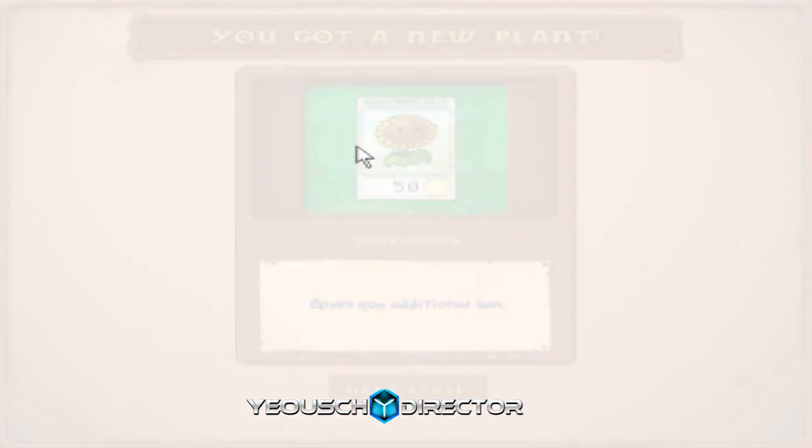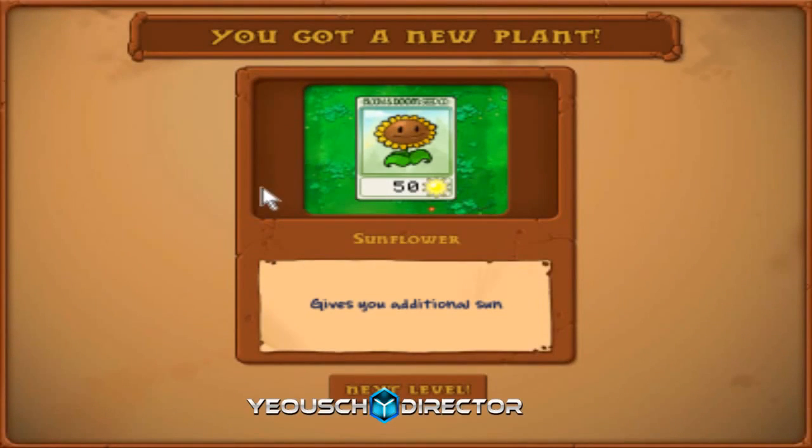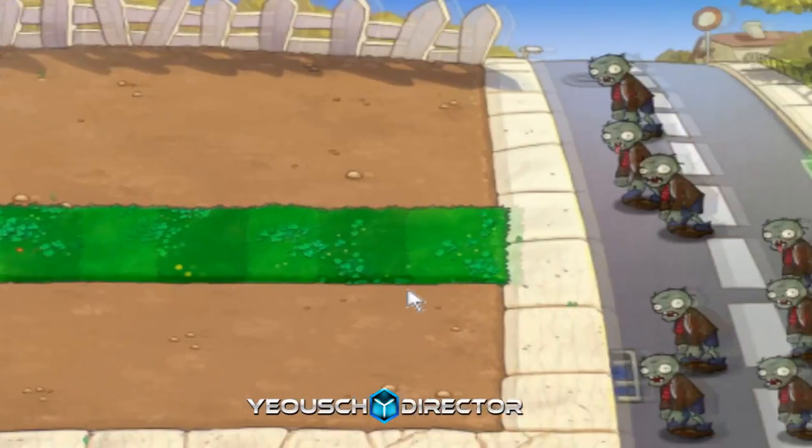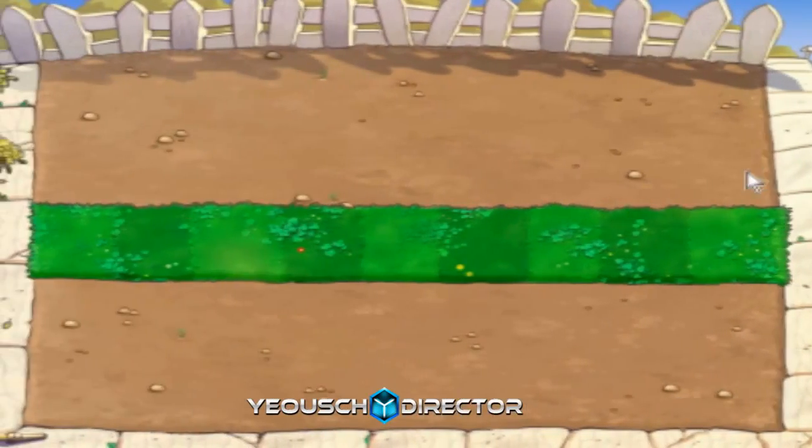This is a Sunflower - it gives you additional Sun. You're going to want to be using these if you're playing through this game. Oh, look at that - we've got three rows now.